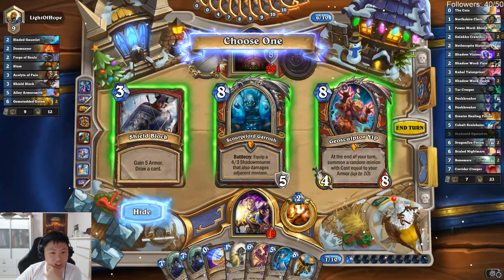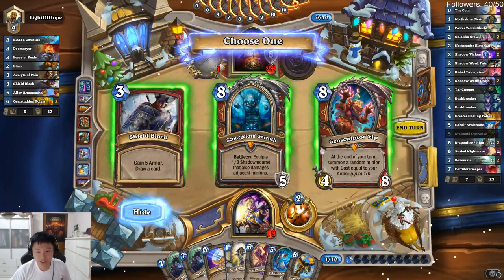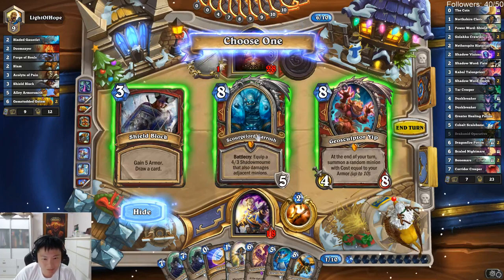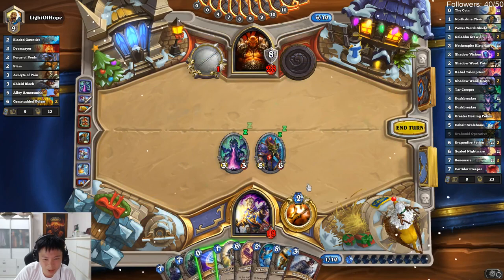Let's find more stock. At the end of the turn, somewhere random meaning with the armor. The hero power is the Whirlwind one, which sucks. I guess it has to be Shield Block again.